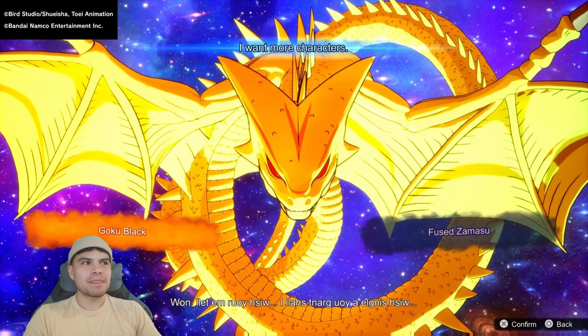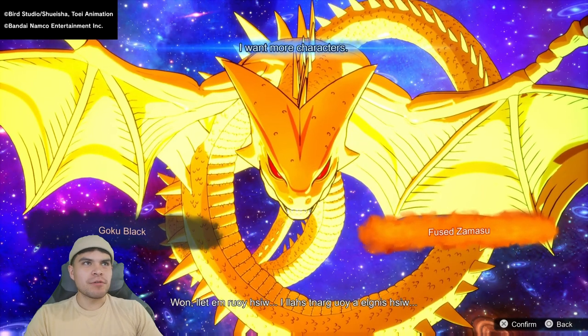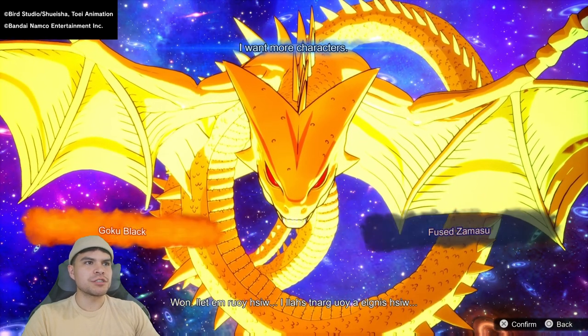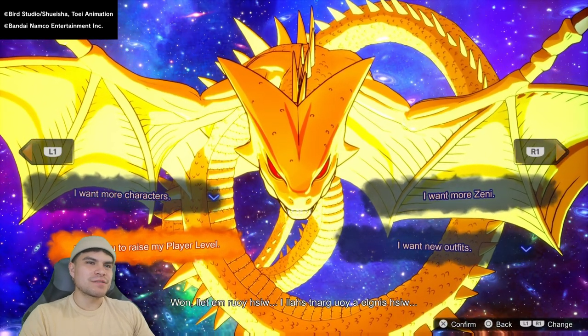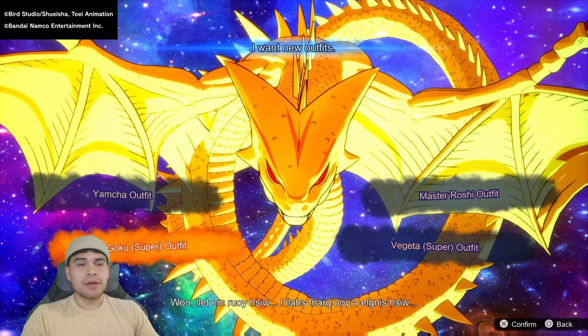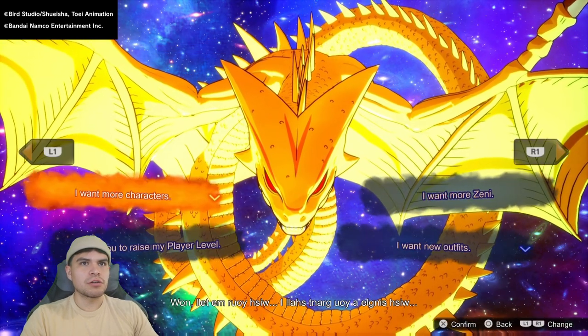For Super Shenron, wish options include: I want more characters — they're the same ones for everybody on the first wish. We're not going to wish for that even though it's a cool idea. I want to raise my power — again, this is a waste of time, don't do this one. I want more outfits — it looks to be the same outfits that regular Shenron was giving us, so we're not going to do that.